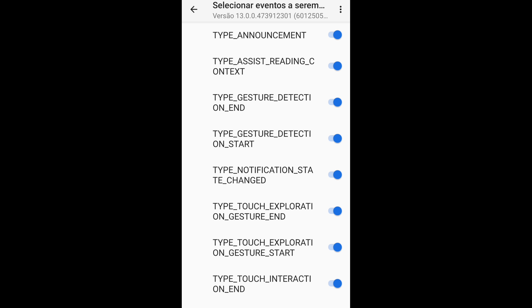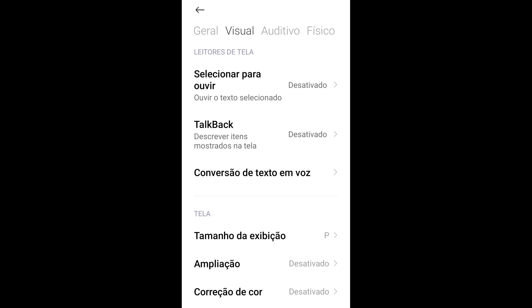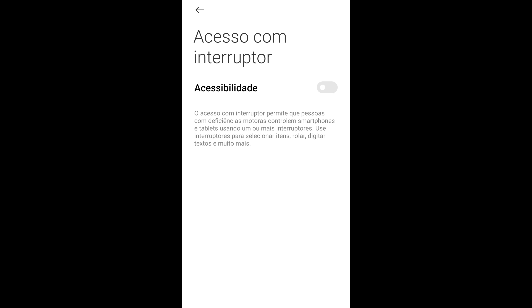Agora vamos para a configuração do acesso com interruptor. Saindo do TalkBack, voltamos àquela tela inicial e vamos para a opção de 'Físico', que é onde fica o acesso com interruptor. Lembrando que alguns celulares — tipo alguns da Samsung — não vêm com o acesso com interruptor baixado nas configurações. Nesses casos, vou estar deixando o link nos comentários fixados desse vídeo para vocês baixarem. Também vou deixar nos comentários fixados o link da sensibilidade para usar com essas configurações. Clicando na opção do acesso com interruptor: lembrando que não precisa ativar o acesso com interruptor — a gente sempre usa desativado e funciona.